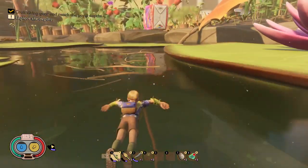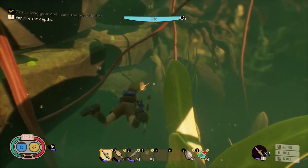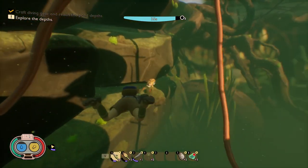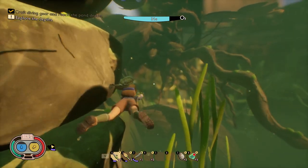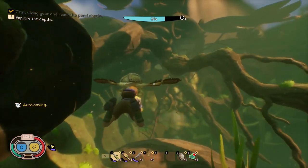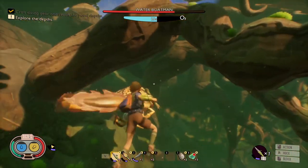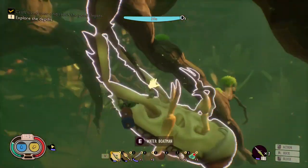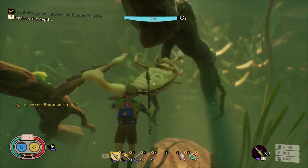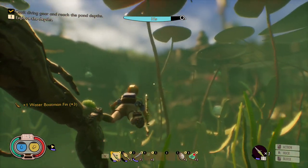Watch your oxygen level because if not, you're going to die down there. Now we're going to go back down and go after these water boatmen. These are non-aggressive bugs underwater, so they will not attack back. Once you get close to them, you're going to need a spear type object or your dagger and you just hit them. The nice thing about the water boatmen is not only do they give you the fins you need — the water boatmen fins — but they also replenish your air supply after you have taken them out.